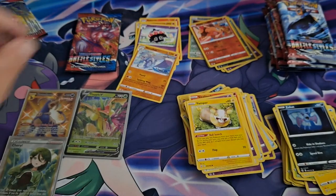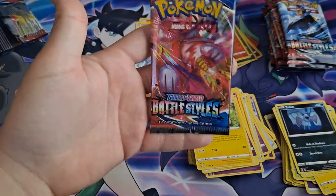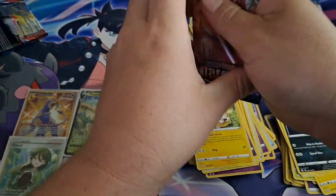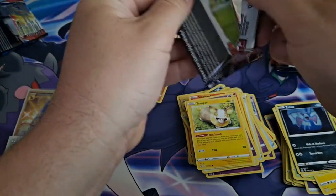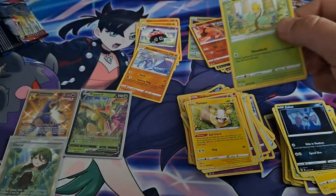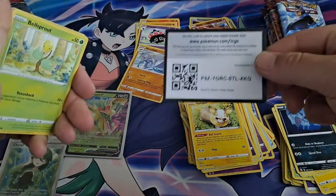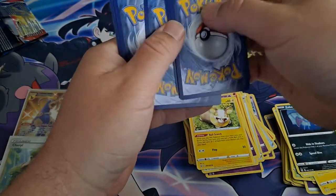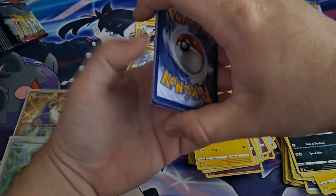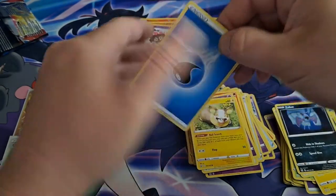Is it getting hot in here or what? Last Pack Magic! Let's get this ETB — it was amazing. Code card. Let's save fire! Ooh, it's water.